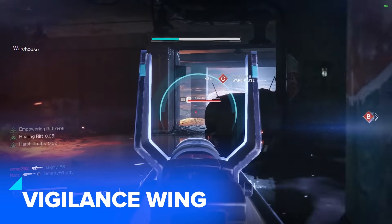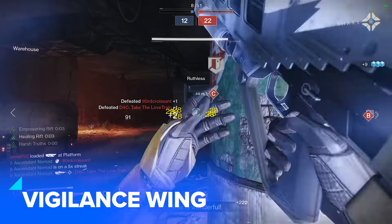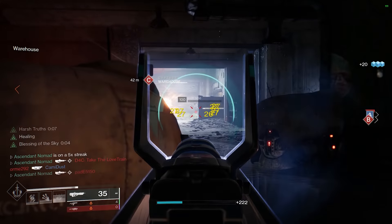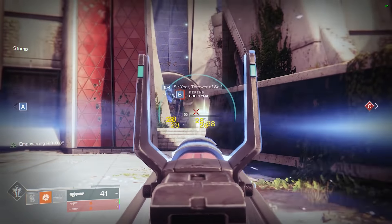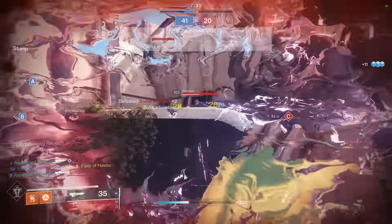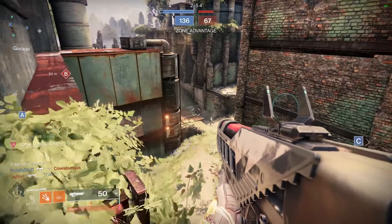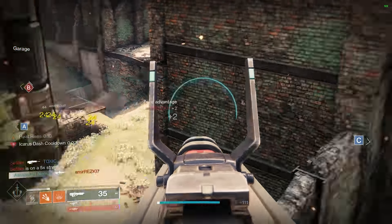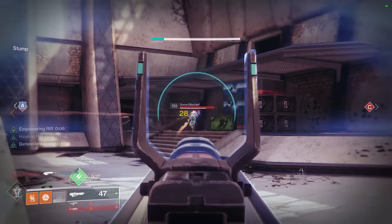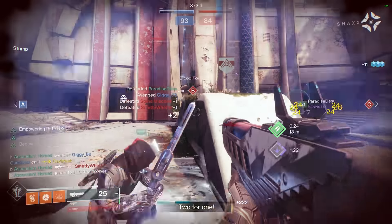Vigilance Wing isn't wildly strong or overpowered. Its Last Stand perk doesn't really even work in anything other than 3v3 elimination or survival, and it's great when it does. But what makes Vigilance Wing so bloody good is its ease of use and high damage for a consistent experience. This is a weapon anyone can pick up and slay out with, provided that you know the basics of good pulse rifle play. Fantastic weapon for players of all skill levels, and that's why it's great.